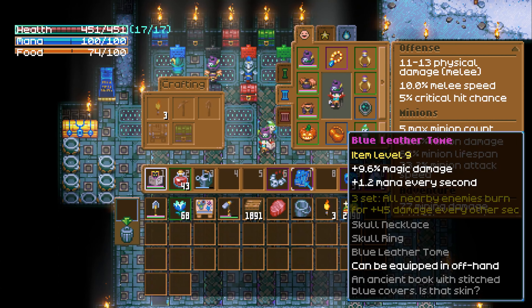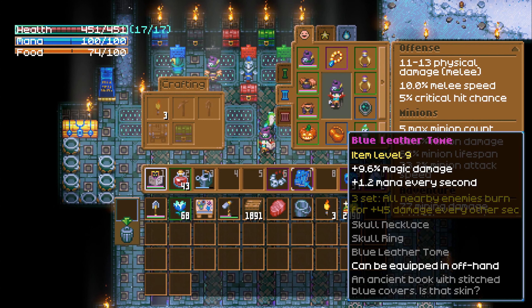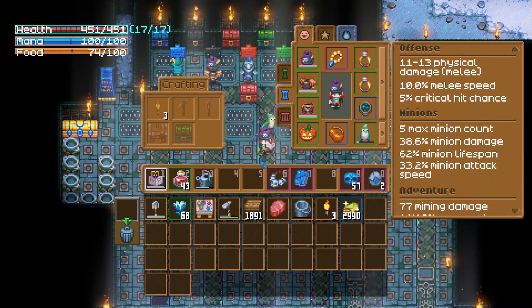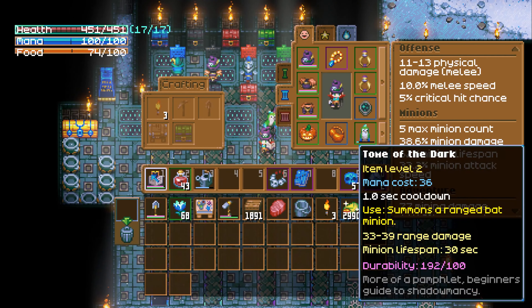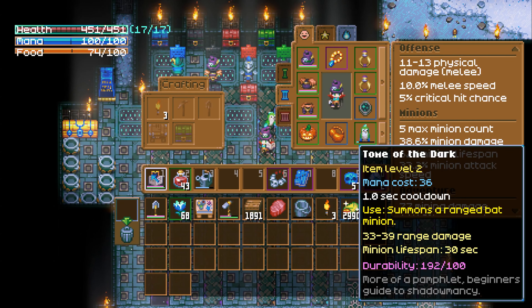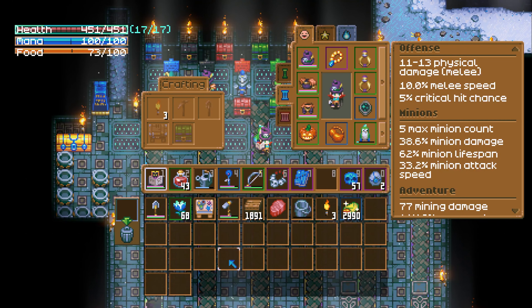For the necklace, the best item really is the Skull Necklace, but that drops off of Malagaz. So if you don't have that yet, I recommend the Polished Gold Crystal Necklace, since that's something that you can craft. For rings, we have the Hourglass Rings — Cavelings drop these in the Forgotten Ruins. The best offhand item right now is actually the Blue Leather Tome, but that has the same issue as the Skull Necklace. If you have beaten Malagaz, you can craft this tome at his statue. If you haven't yet, the Rift Lens is going to be ideal, and this drops off of Glurch and Gorm.